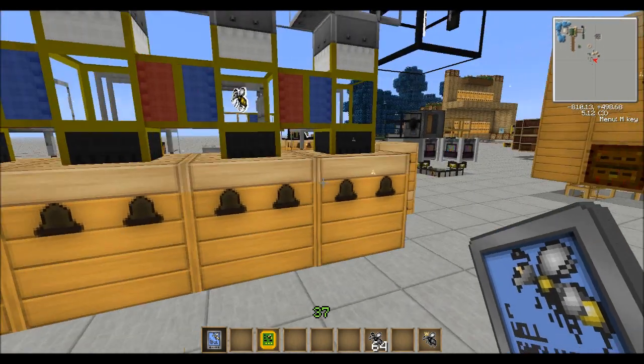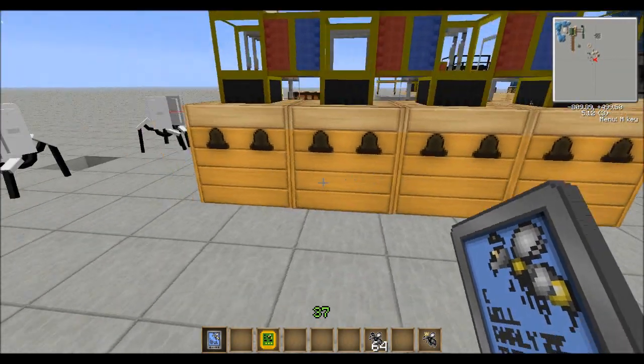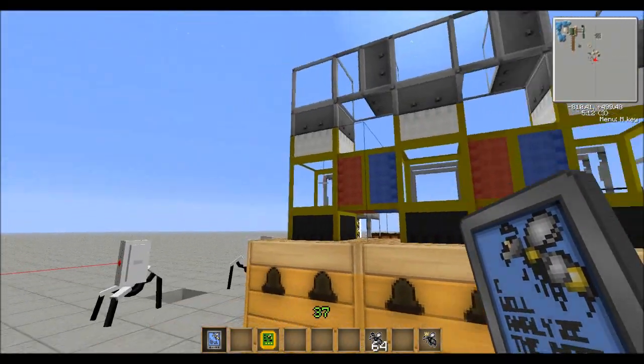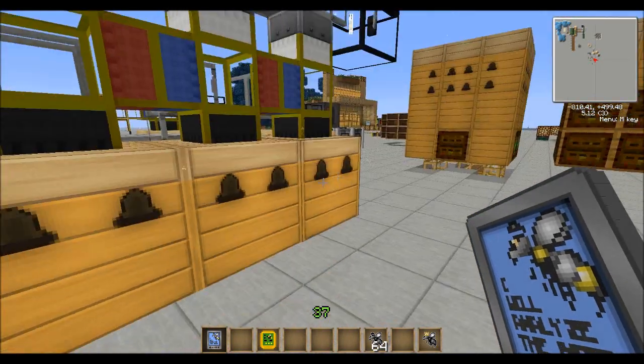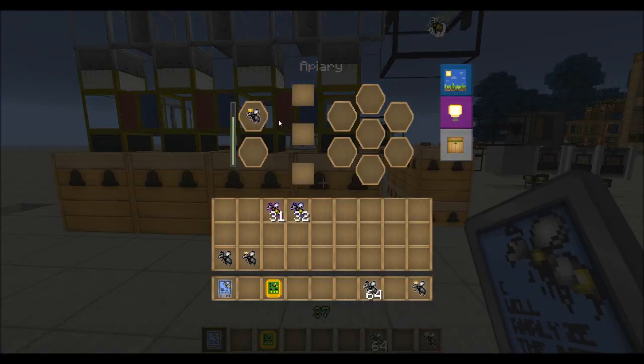If all of these were the same — let's say all of these were tolerant — then it'd be fine, because they're all the same. Tolerant going here, and so on — it wouldn't matter one way or the other if they were all the same.